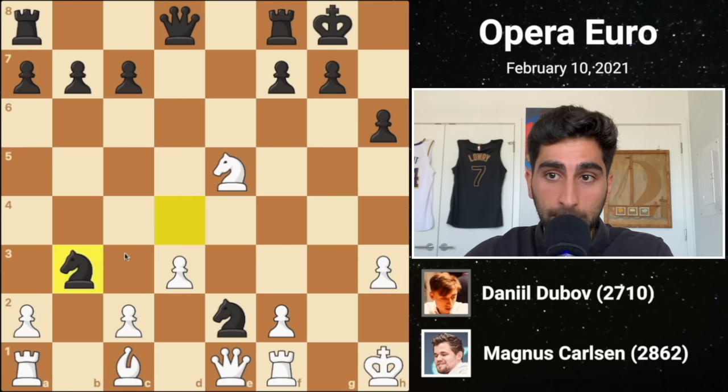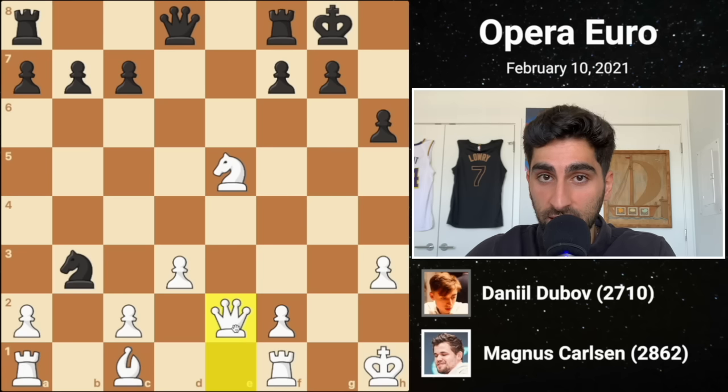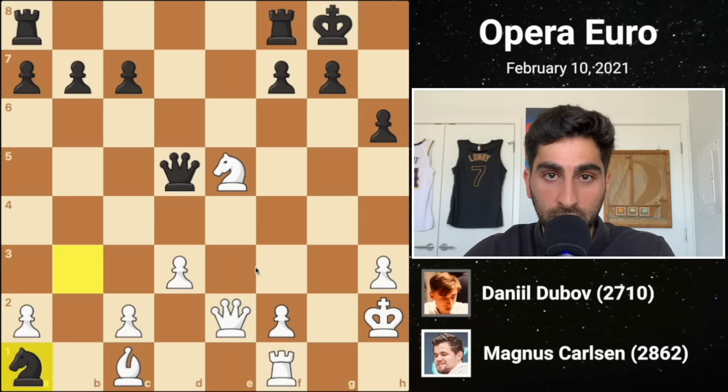Of course, black has to capture the bishop first, allowing his queen to come to d5 and attacking the rook. Instead of recapturing the b3 knight, Magnus captures the knight on e2 to protect his own knight. He realizes that once black's knight captures the rook, it will probably have a tough time escaping the corner. Black plays queen d5 check, centralizing his queen, and after the king moves, he captures the rook in the corner.